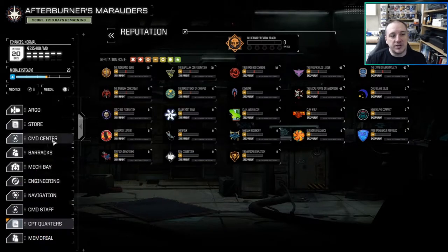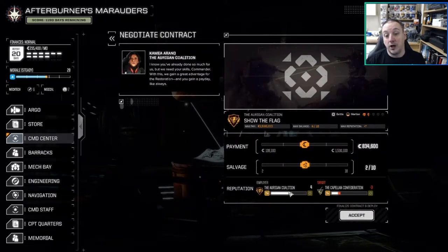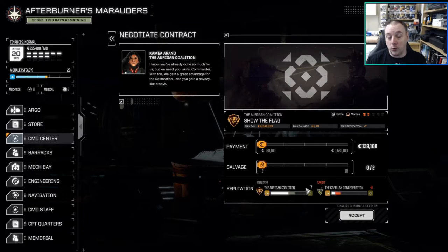Every time you take a mission you will either gain or lose reputation depending on who you're taking it for and who you're taking it against. For example, this mission here is for the Oregon Coalition and against the Capellan Confederation. It's a one-and-a-half skull mission. This number here is the reputation you gain for the Oregon Coalition, and the minus six is what happens to your reputation with them if you take the mission against them. Every mission has an upside and a downside to reputation.